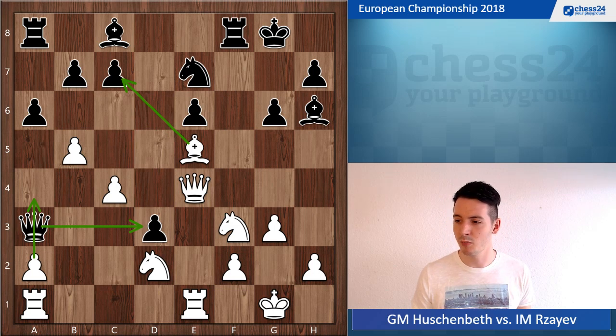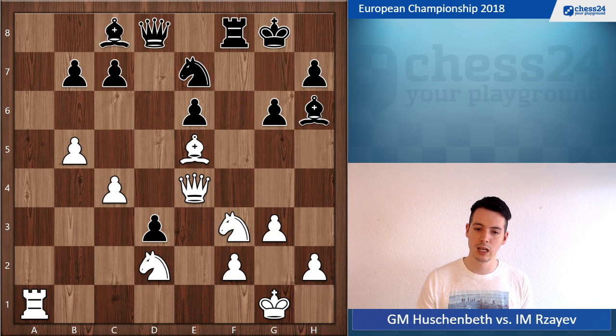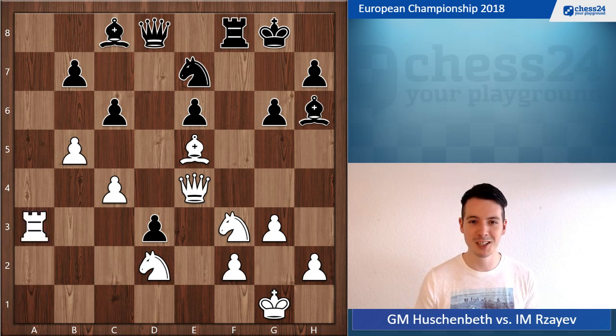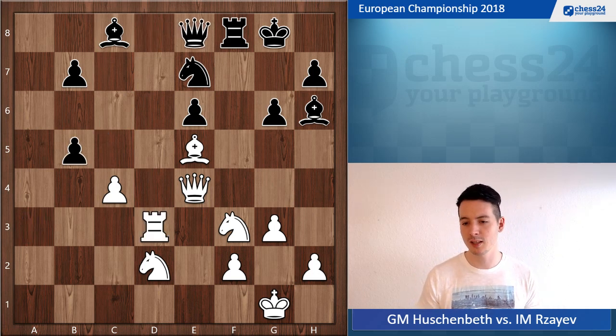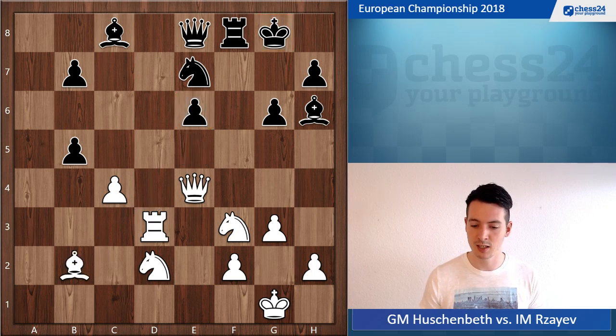He goes queen d8, I go a4, take, take, take, take. Now he played knight f5 — a move I was happy to see. I thought he needs to go c6 to get some breathing space for his pieces. My plan was c6, rook a3, to go after the d3 pawn. After I didn't take it in the beginning, it has survived for a very long time, but now it's about to die. Rook a3, c takes b5, rook takes d3, queen e8 — this still looks quite pleasant for white, with the worst pawn structure for black, weakness on e6, and the worst king position.